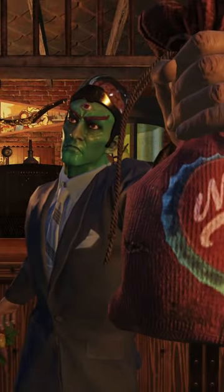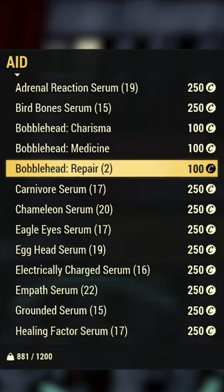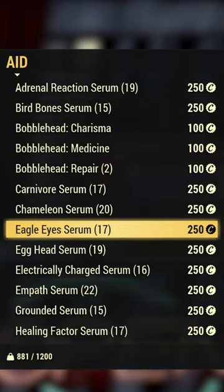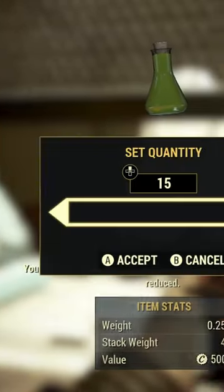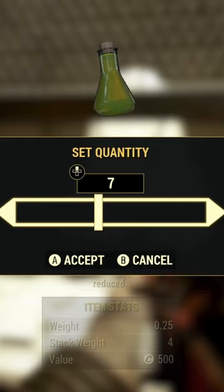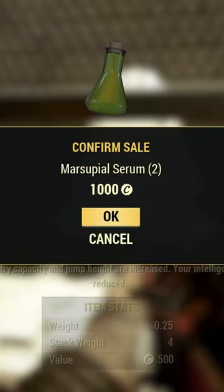How to make caps fast in Fallout 76: when vendor hopping, keep an eye out for players selling C-Rooms for cheap — anything less than 350 caps. These can be bought and resold to NPC vendors for upwards of 500 caps depending on your SPECIAL stats, creating a very easy profit.